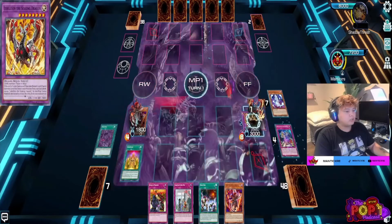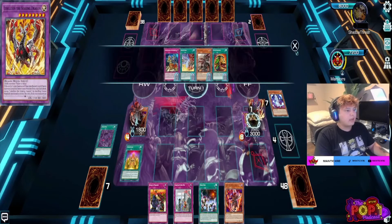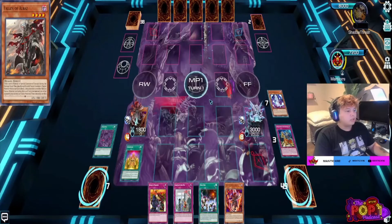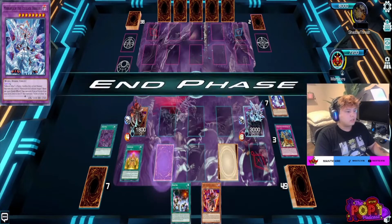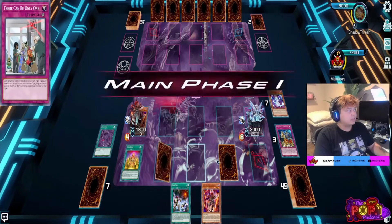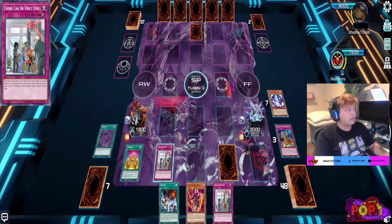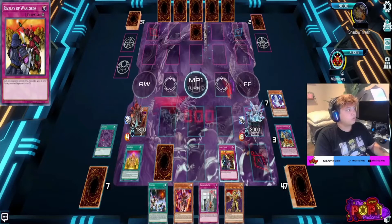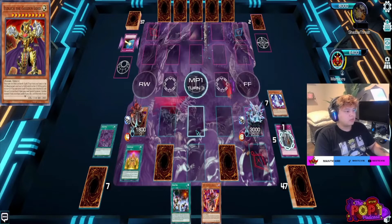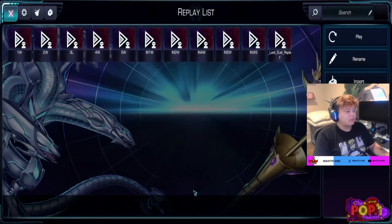We use the Necro Banshee — this is a really good combo with Lubelion. When we use Branded Fusion, we send Fallen of Albaz and Necro Banshee to summon Lubelion, then chain Lubelion's effect to get Mirror Jade. We can banish the Necro World Banshee to get Zombie World on the field. With Zombie World, we can activate There Can Be Only One and Rivalry of Warlords, locking opponents out of swarming the field — they're locked into Zombies.